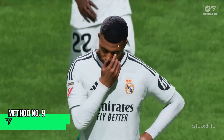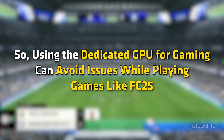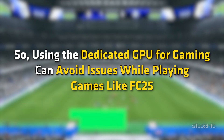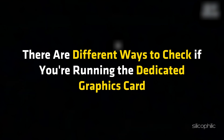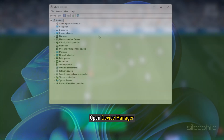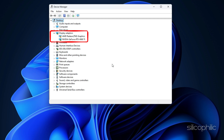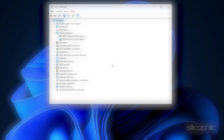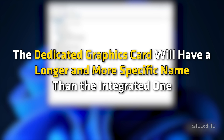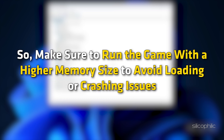Method 9: Run the Game on a Dedicated Graphics Card. If you have multiple GPUs, make sure to use the dedicated one for gaming, as it handles graphics-intensive tasks better. Open Device Manager and expand Display Adapters — you should see two adapters listed: one for your dedicated graphics card and one for your integrated graphics. The dedicated card will have a longer, more specific name and higher memory size. Make sure to run the game with the higher memory size to avoid loading or crashing issues.